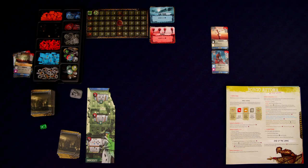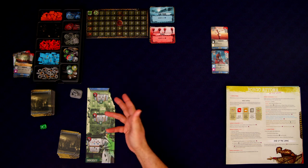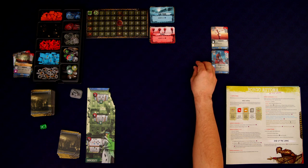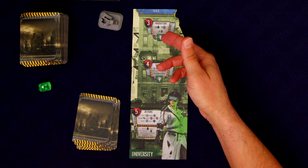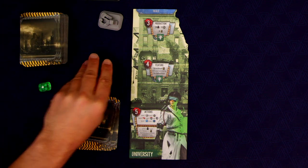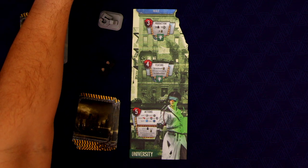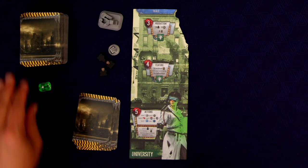Now we get to do our production phase. Borgo is going to get a number of brawlers equal to whatever the round number is. Since we're in the first round, he's going to get one brawler. We're going to get the production on our board: three workers, one gray contact token, and two extra cards.